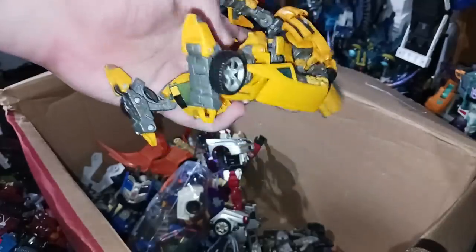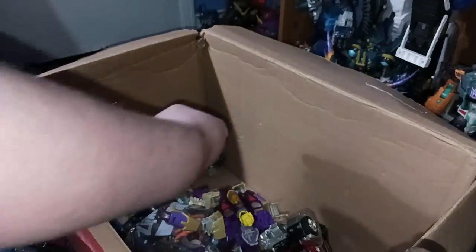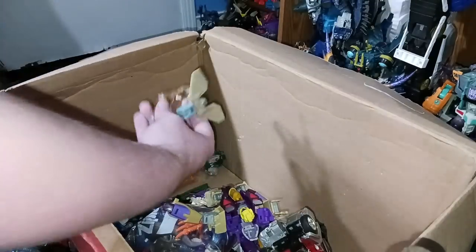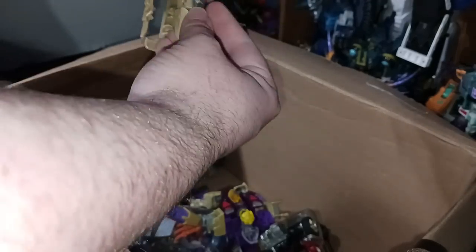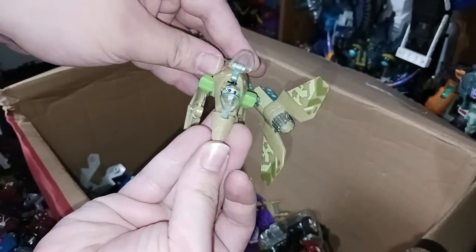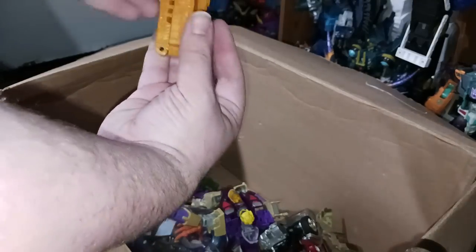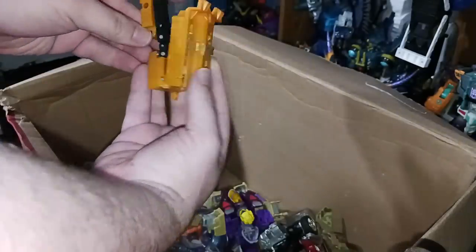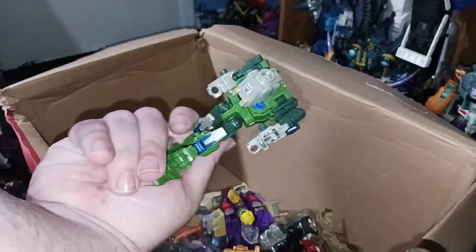This deluxe Bumblebee is so close yet so far — he's missing the shoulder pads, one chest plate that's actually broken, and a window piece on his leg. He's very floppy and was very well played with. I do love this figure though — I have the Cliffjumper version of it. We also have another Bumblebee leg, so maybe someday I can kitbash some Bumblebees together. And we were right — it was the ROTF Breakaway. His head's in there too; I can open the cockpit. I wouldn't mind a Studio Series of him.